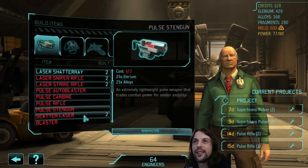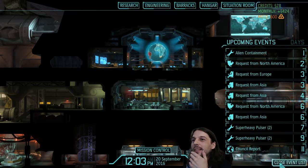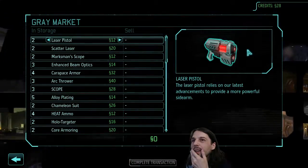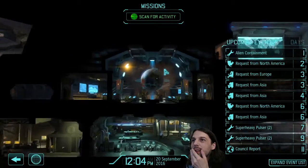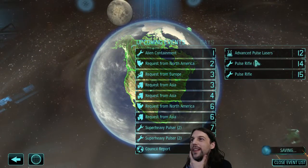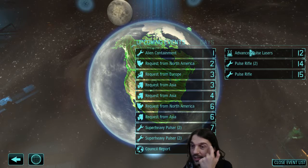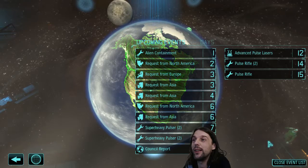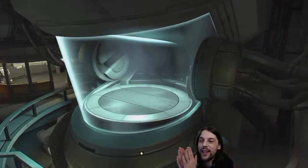Full stand gun - 77, wow. Are we actually... I think we are researching. Let me expand the event list - there you go. Advanced pulse lasers in 12 days! There you go. These are the ones that give me pulse sniper rifles, pulse scatter guns, pulse strike rifles - all that good stuff. And hopefully the pulse cannons for my interceptors as well. But that will be next month, sometime in the future. Let's advance time. Alien containment is ready - I can now stun enemies.